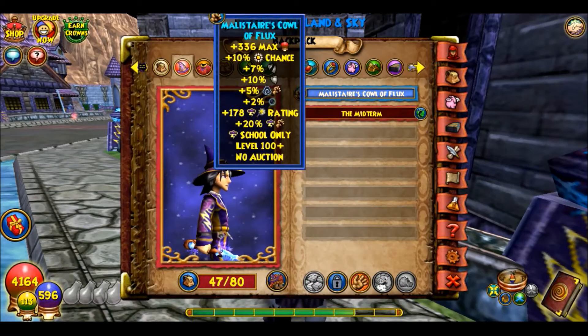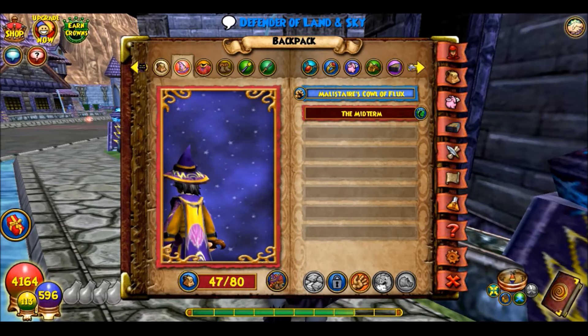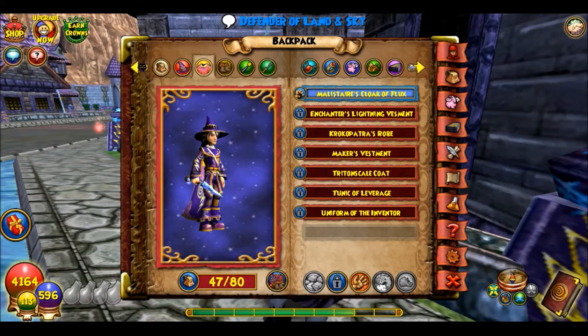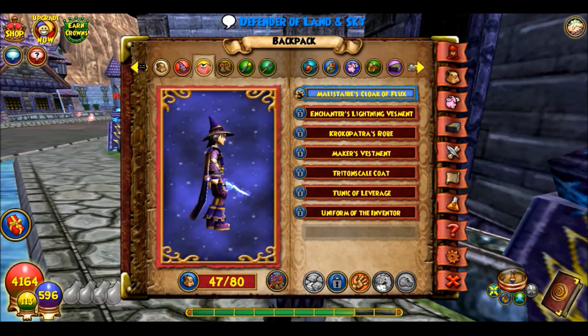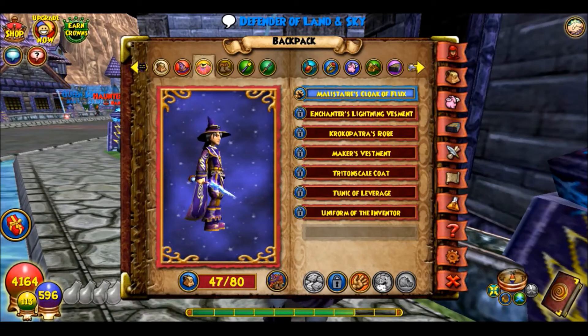Let's check the backpack. I have the Malastere hat — I used to have this stitched to something else but then I found this hat that looks pretty cool. It has the Storm logo on it, I think it's like a Marleybone hat, kind of like the one on my Fire wizard. For robes, I have the Cloak of Flux from Malastere, and I stitched this to a Storm robe that drops in Marleybone — I found it at the Bazaar. It was really expensive and there was one left but I got it, and it looks really cool.